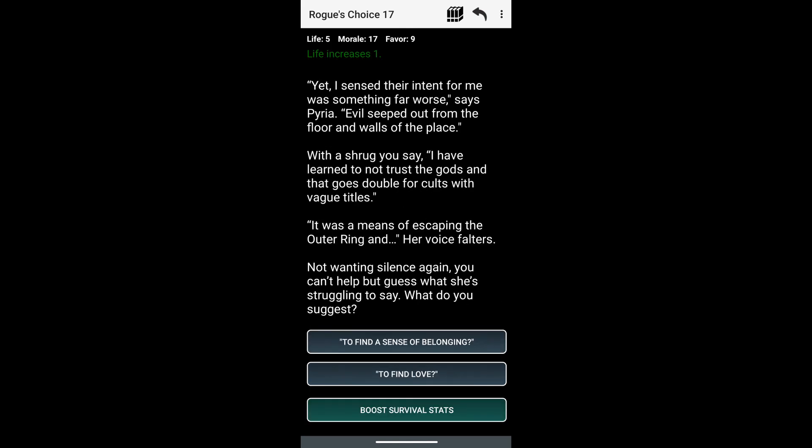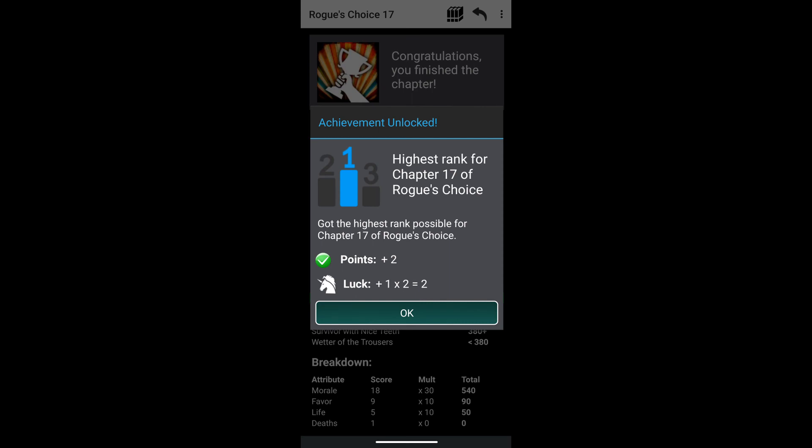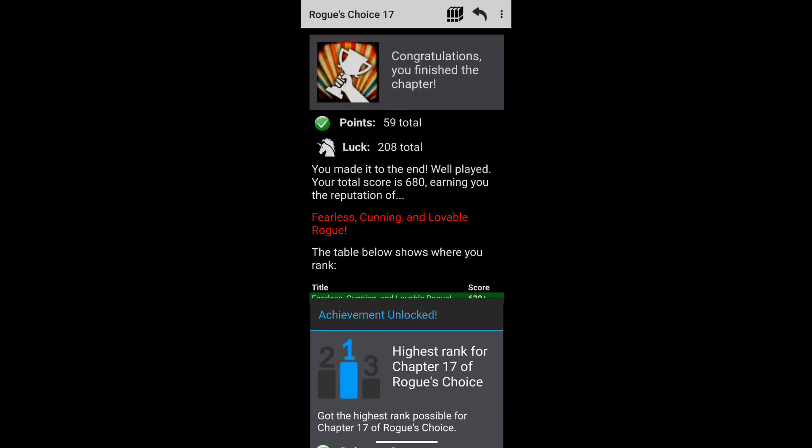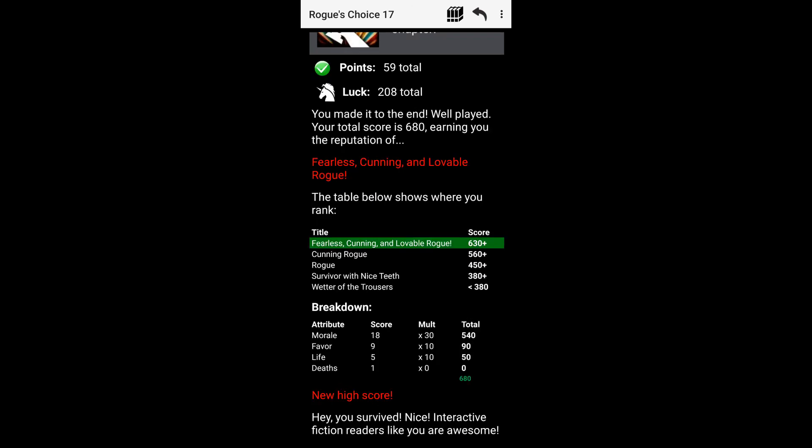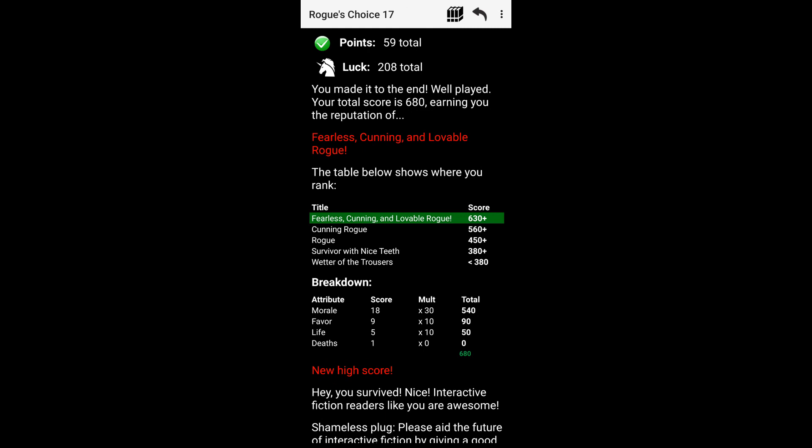The correct choice was to find a sense of belonging, and that is the end of the chapter. Highest rank for Chapter 17 of Rogue's Choice — we got 680. We didn't necessarily need to pick the option where I exchanged life for morale against the giant and goblin; we could have just run and hid. We still got way over the threshold even without that. Morale is worth 30 points each, favor is worth 10 points each, and life is the same.